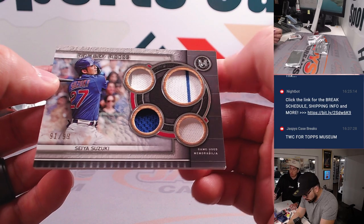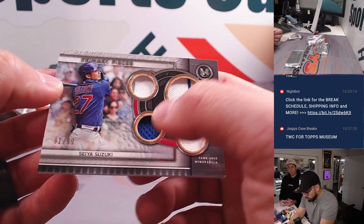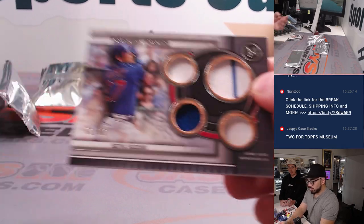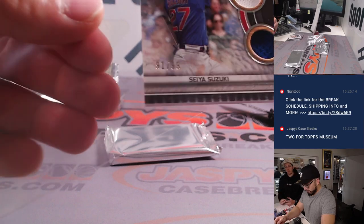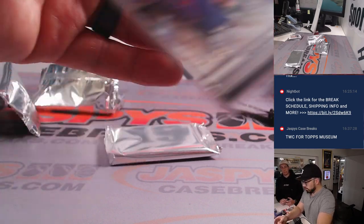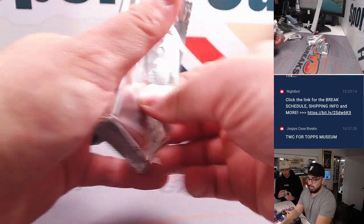Game used memorabilia — it's like a tripod training. We've got some dirt, we have the blue right here, we got those stripes. That's cool. Last pack mojo — let's speak it into existence, everybody.